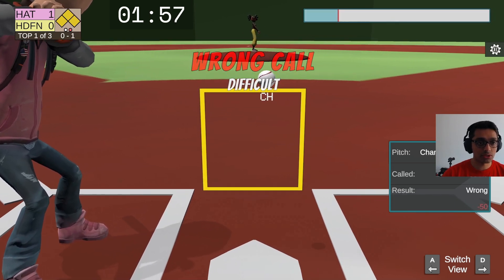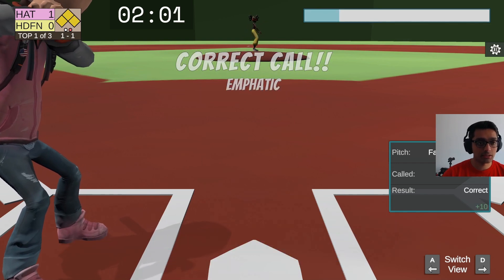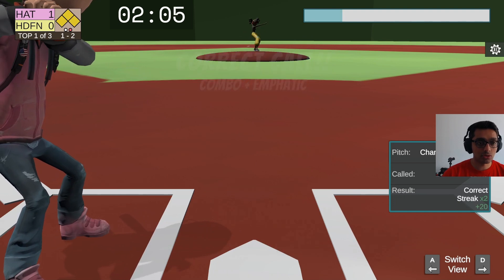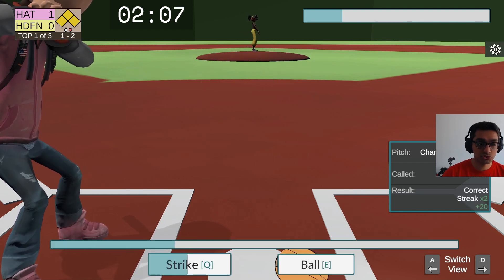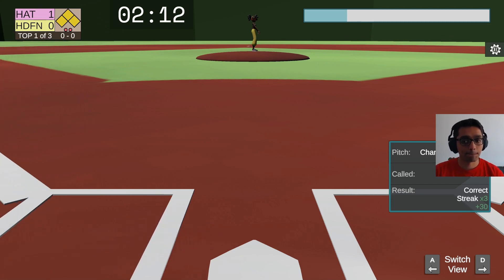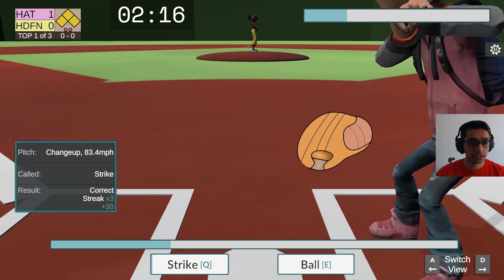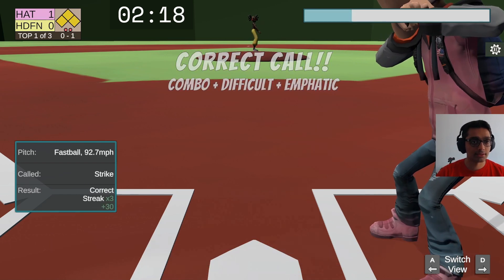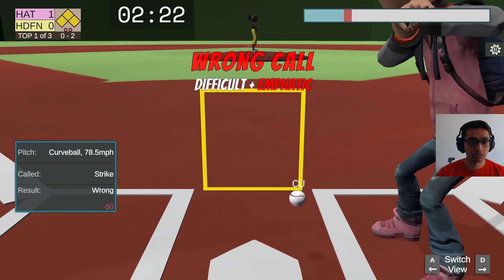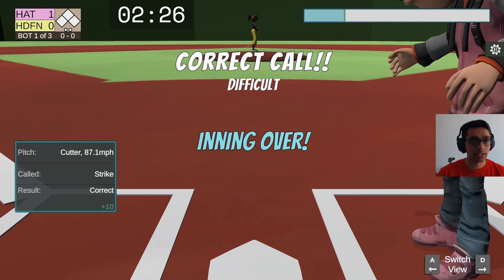Let's call a strike even though it wasn't. That's clearly a ball — I can't cheat on that. That's a strike. Strike. Last out of the inning: strike. I'm going to cheat — I call it a strike intentionally. That's a strike. The inning's over.